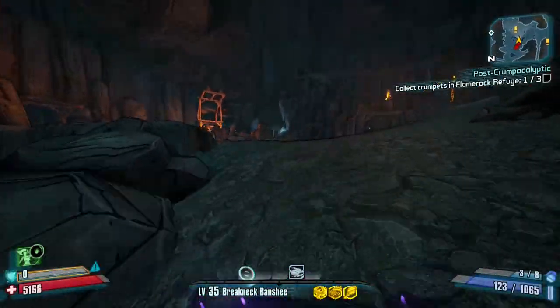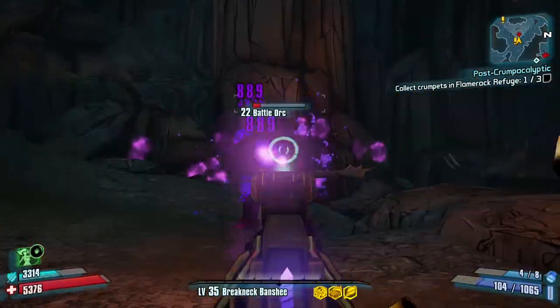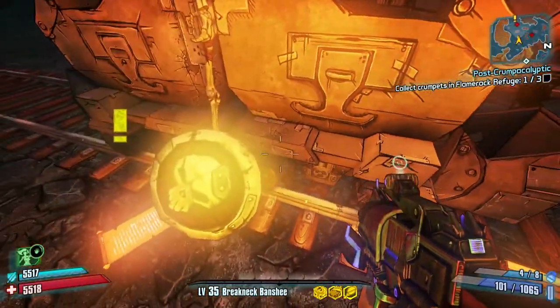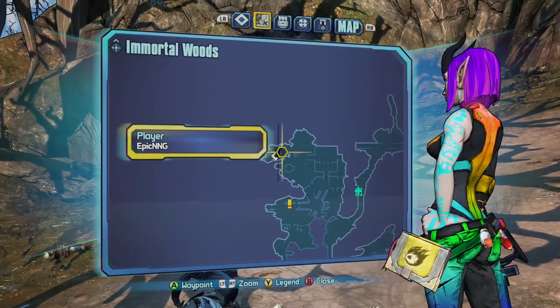Hey, what is going on you guys? It's Epic here and this is going to be your no-nonsense guide on every drop for Gar in the Dragon Keep standalone. In order to farm Gar, you will need to complete the Bane side quest, which you can find in the Mines of Avarice. For a guide on how to complete that mission, I'll have a link in the description.